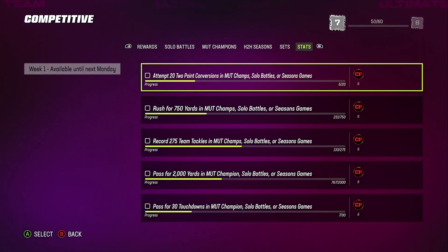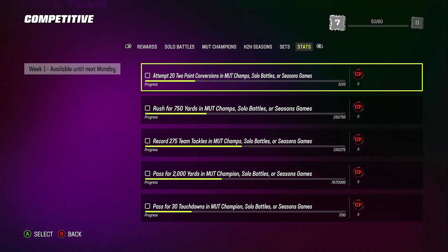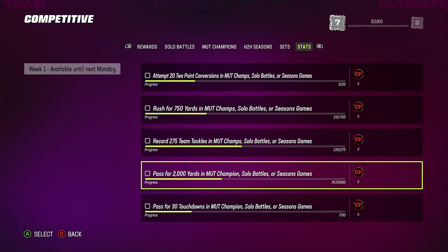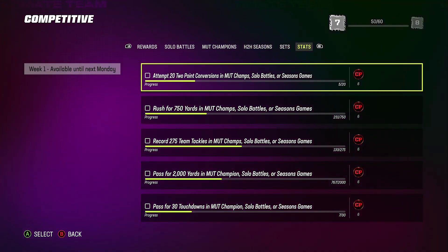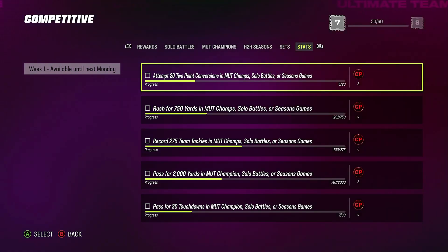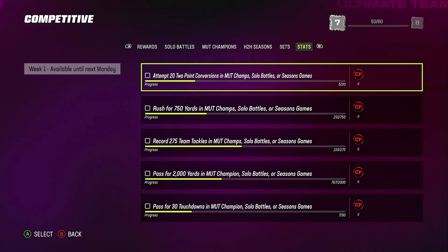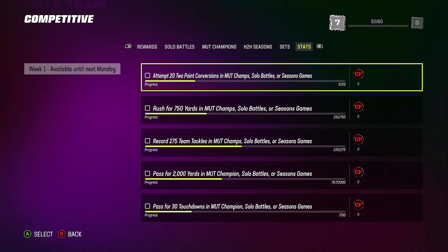Check this out: it says attempt 20 two-point conversions in MUT Champs solo battles or season games, rush for 750 yards, record 225 team tackles, pass for 2,000 yards, pass for 30 touchdowns. You can see I already got a few stats completed on here. I usually do all of these in solo battles — that's why I always encourage people to go to solo battles. You should be able to get that done within the first four to five games.